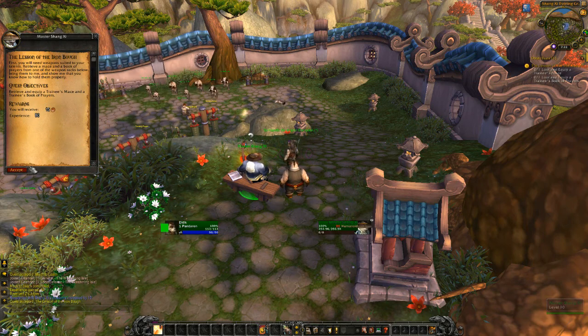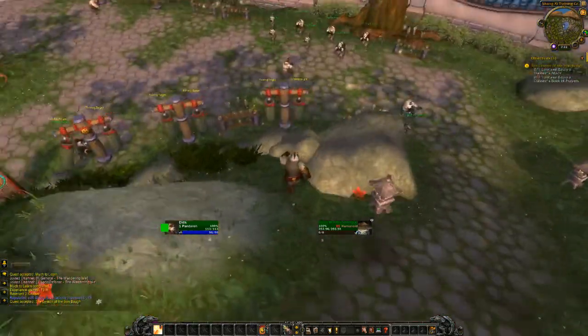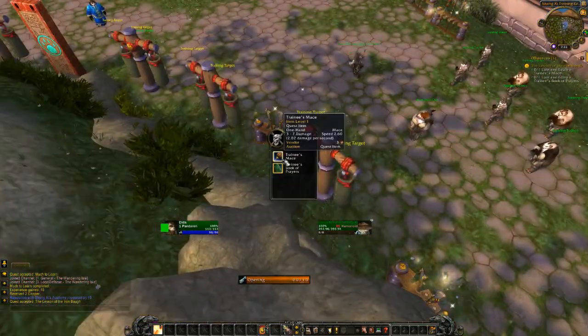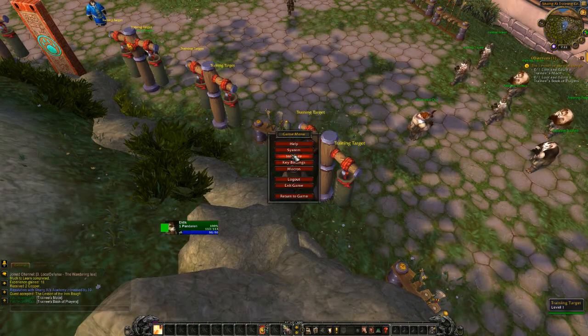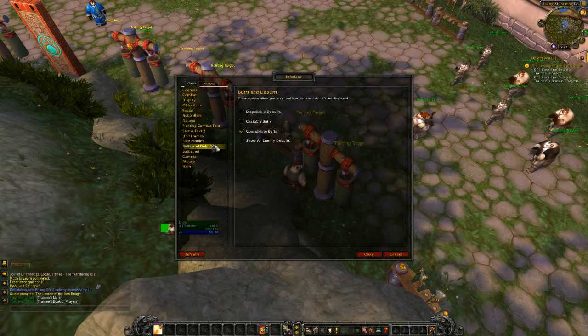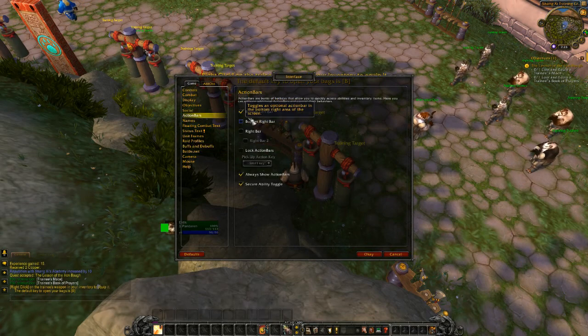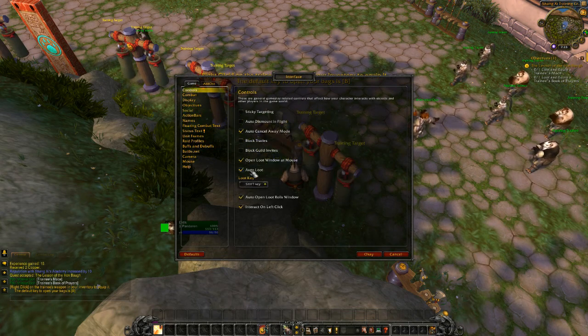So right here I have to retrieve a training mace and a book of prayers, and I have to equip them right away. Now this is going to be a let's play series. I also have to turn on auto loot. Got to figure out all my things that I have going — we'll start with that. We can always add more action bars. Display, controls, auto loot.